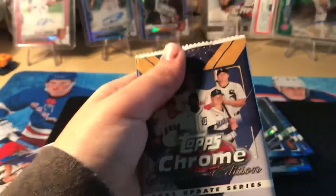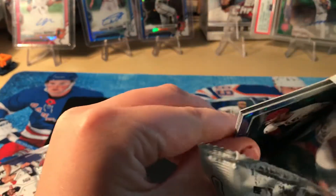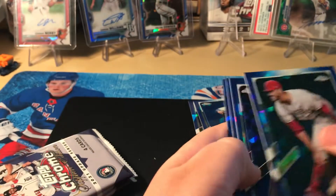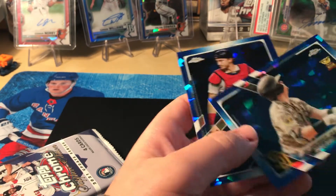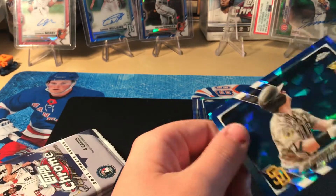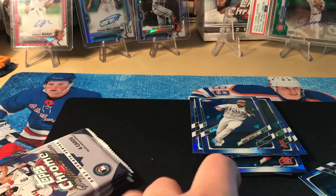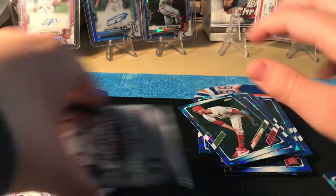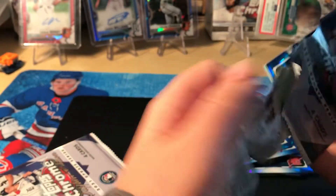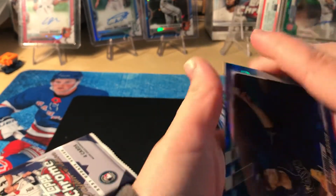This box came off of StockX. There was an original seller and then they marked it back down or something, so this took way too long to arrive. Oh, that line — Topps, fix yourselves, you really need to fix yourselves. There's just no rookies in this, no good rookies. I swear if our color card has this few... oh, it's a green, and it's a base — and then the line.